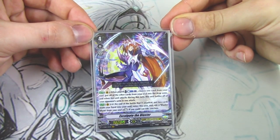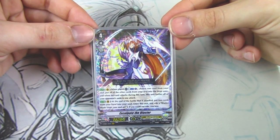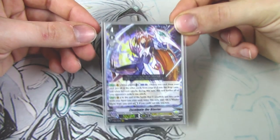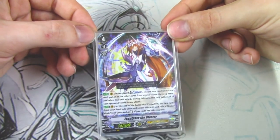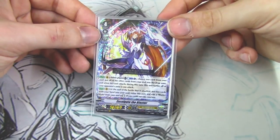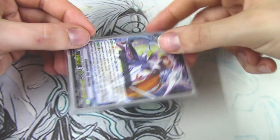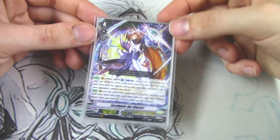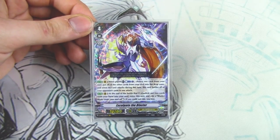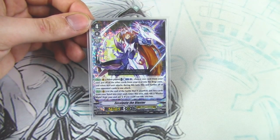The other vanguard skill: at the end of the battle that it attacked, you put two costs in your hand into the soul, you retire this unit, ride a Blaster Blade from your soul stand, and if you could not ride, you lose. So you have to finish the skill — if you can't ride Blaster Blade that turn, you just lose because you don't have a vanguard anymore. It's basically there for board wipes. If you keep Blaster Blade and Blaster Dark in your soul, your rearguard MLBs can have that extra crit for pressure.